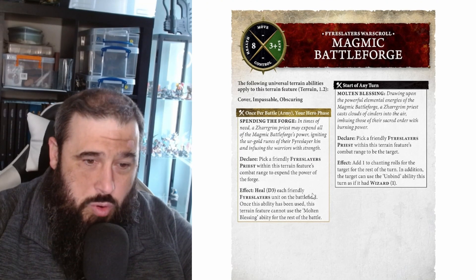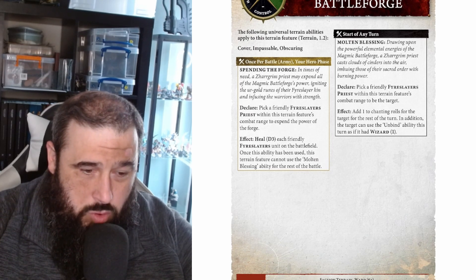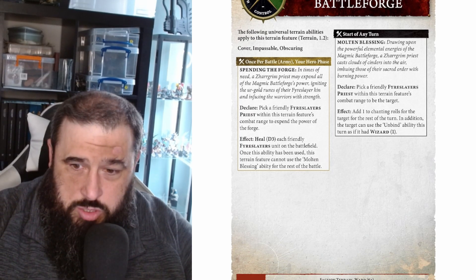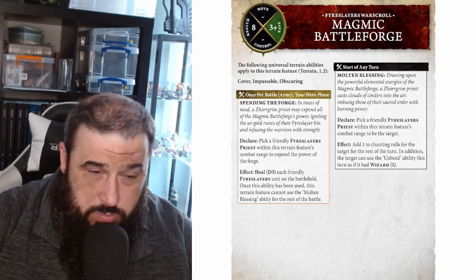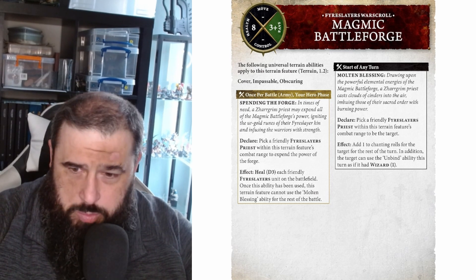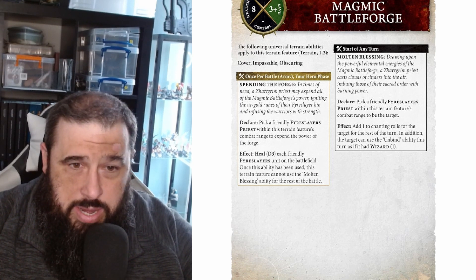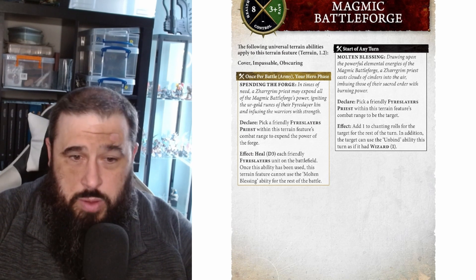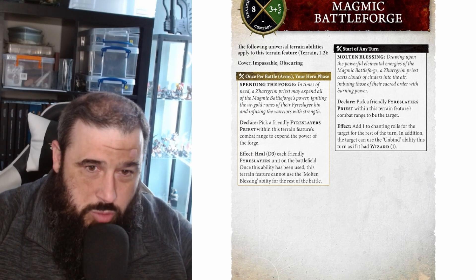Next we have faction terrain, and this is probably one of the biggest changes we've seen so far. Faction terrain now has health, saves, and all of that good stuff. The keen-eyed amongst you will also notice terrain keywords such as Cover, Impassable, and Obscuring, which are quite cool. The Fyreslayers get the Battle Forge, and it has a 3+ save with 8 health. It has a 6+ ward, like most manifestations or terrain features, and then you've got your once-per-battle army hero phase rule and your start-of-any-turn rule. The biggest thing is that this can now be targeted, shot at, and attacked.